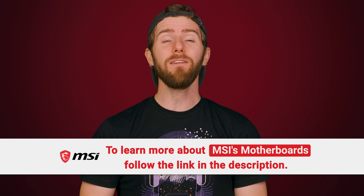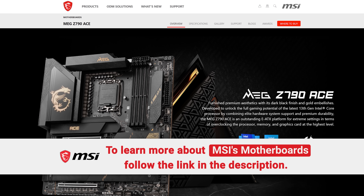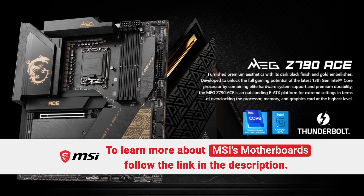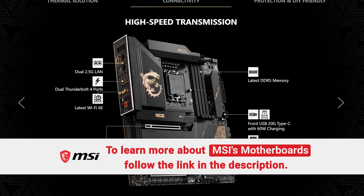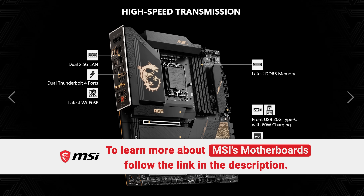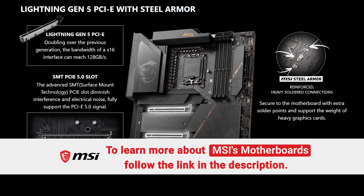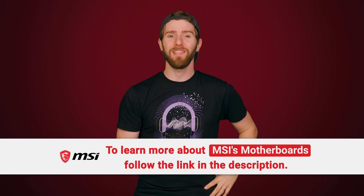MSI's MEG Z790 ACE is their new eATX motherboard built with overclocking your processor, memory, and graphics card in mind. With support for 12th and 13th gen Intel CPUs and DDR5 memory, the Z790 ACE is great for your next high-end build. Its eight-layer PCB with two-ounce thickened copper provides high performance and long-lasting stability without compromises. To learn more about MSI's motherboards, check out the link down below.